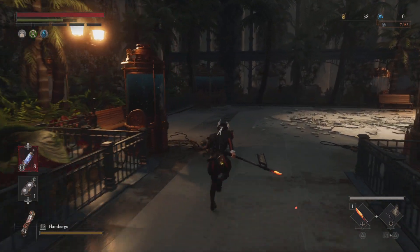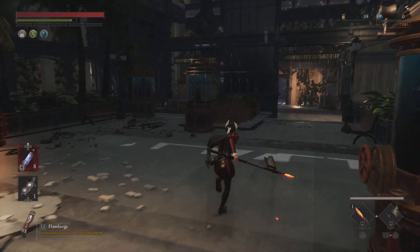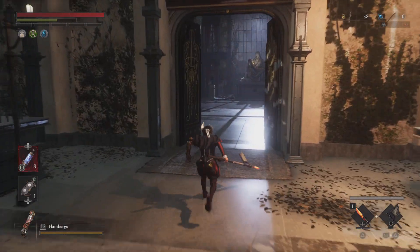Then you come into this area where you did fight the little mini boss. And over there you have a door — that key will open the door, mine is already open of course.